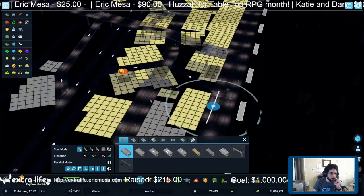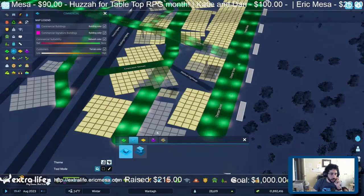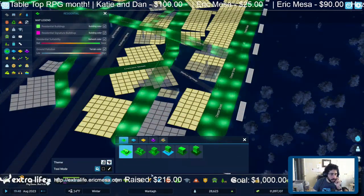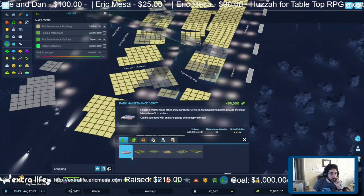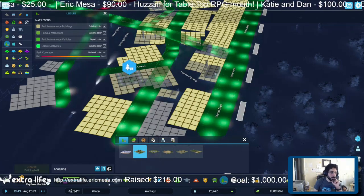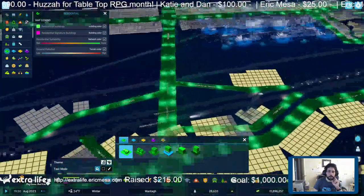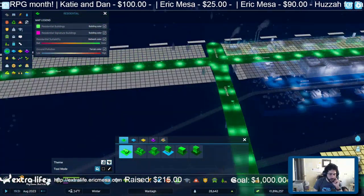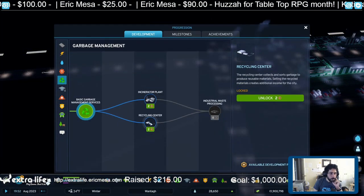I see — that's a highway coming to the road. The easier thing will just be to get rid of them. I'll just put a park there — people can take a break from work and go to the park. So up here I wanted to make a garbage incinerator. Oh no, I haven't unlocked it yet. Let's go unlock that. Might as well do a recycling center too.